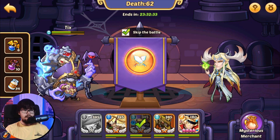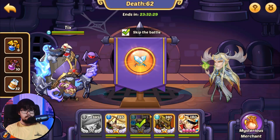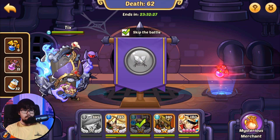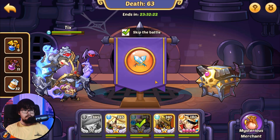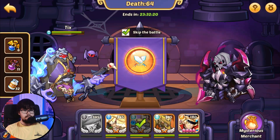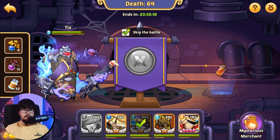Oh nice, quad Oberon right after we get an energy refill — that's perfect. Another DP too, things are going great so far. Corpse Demon is easy enough for Tix. Bade — I don't think we can end up with that. Oh, we end up with energy too from the Bade, come on.